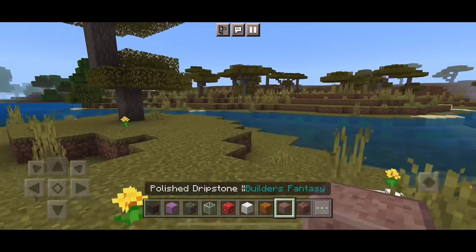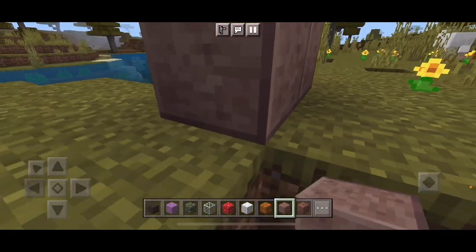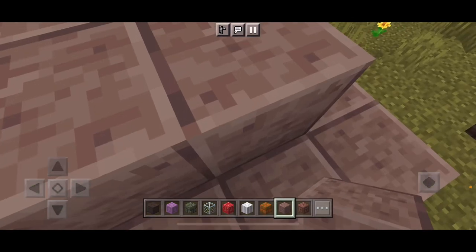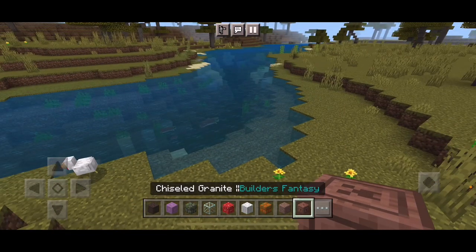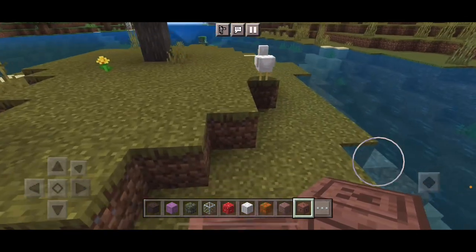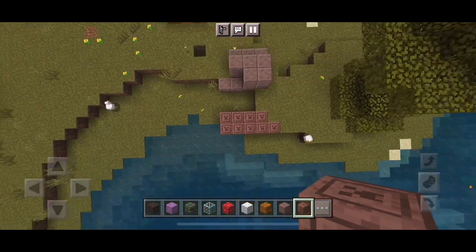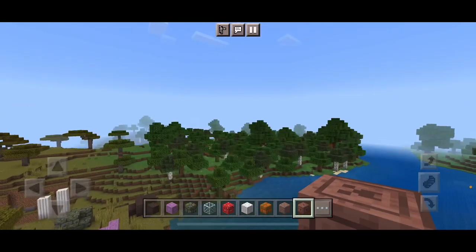Polished Dripstone — oh, dripstone. Took me a minute, but I remember. Here it is — this dripstone has been polished. And Chiseled Granite, and it has a creeper Minecraft face. I like it. These look really awesome — see the creeper faces? They look at you, but they won't be able to blow you up.